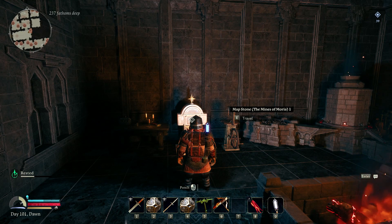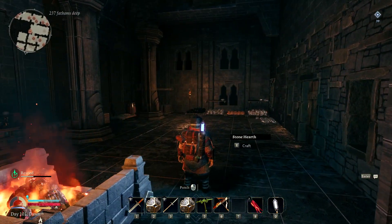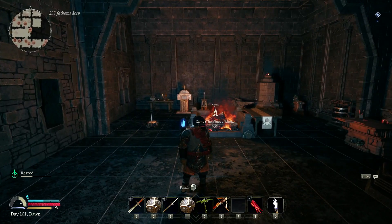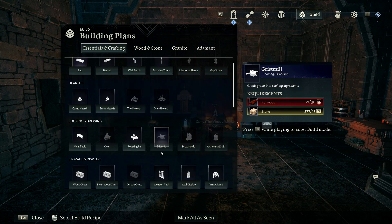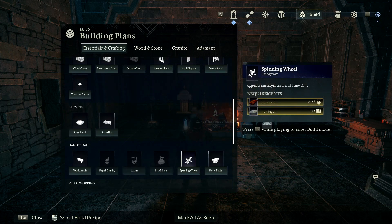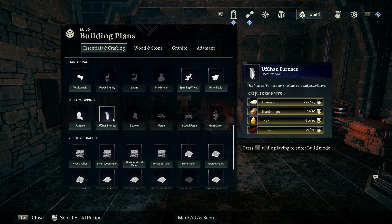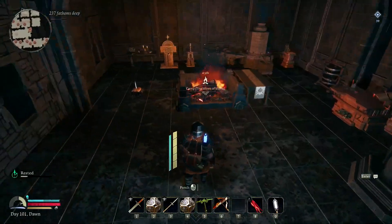Hello everyone, welcome back to Moria. There are a few things I'd like to make, but I'm gonna need more ironwood, so we're just gonna make part of the furnace. I also want my own personal grist mill - that's 30 ironwood - and I want to build the spinning wheel, but I don't think I'm gonna have enough ironwood because I want to build that furnace. This thing is massive, so we're gonna try to go back.